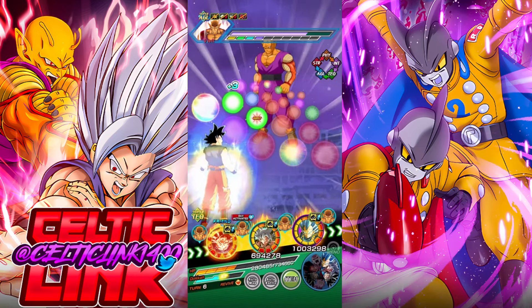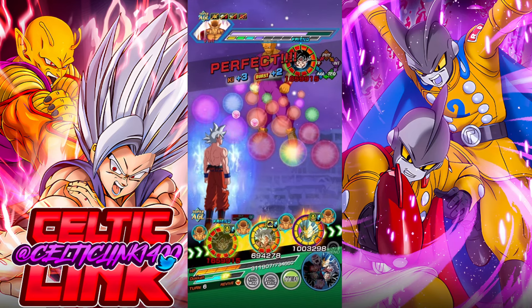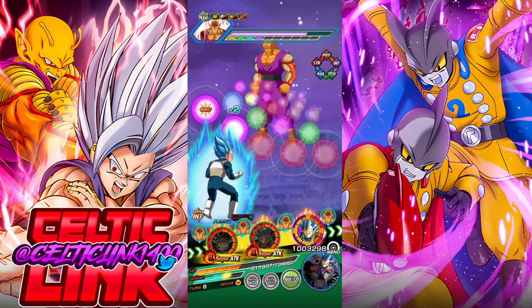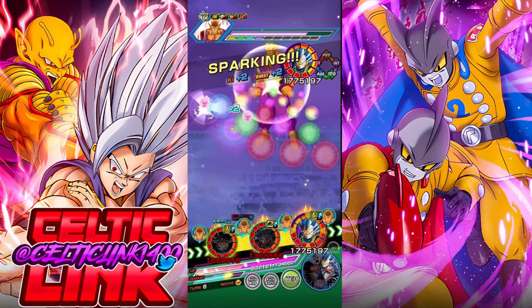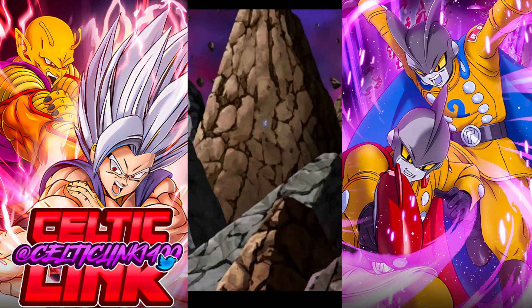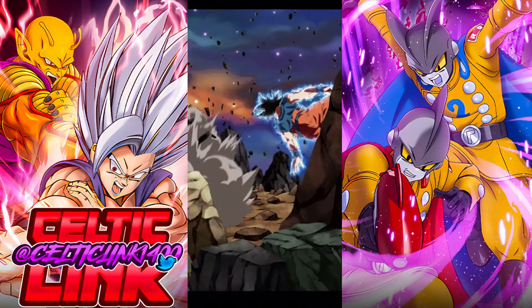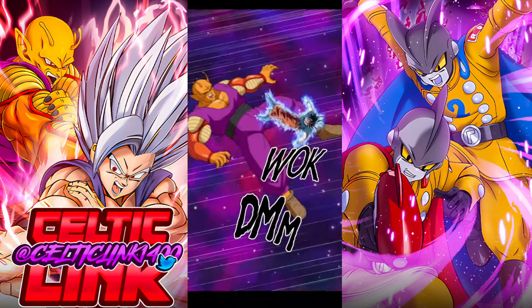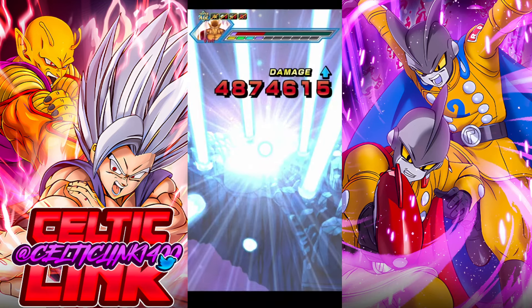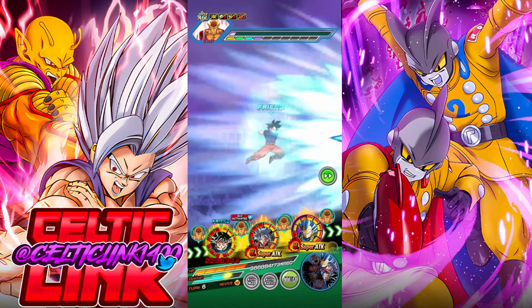Let's grab this with Tech UI and send off the Blue Evolution here. Next turn we can transform, and we'll be entering the Beast Gohan phase. We can transform the other UI Goku to sort of protect ourselves — this is going to work out.